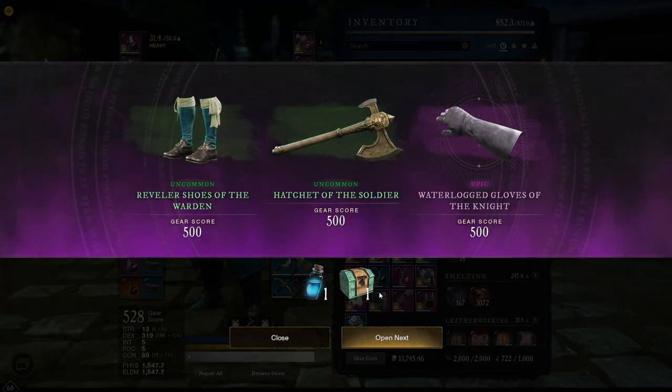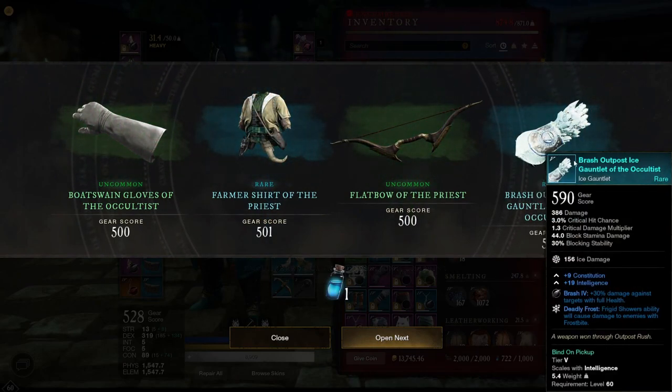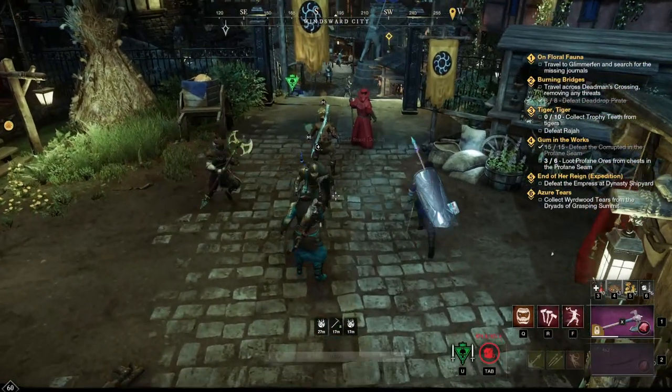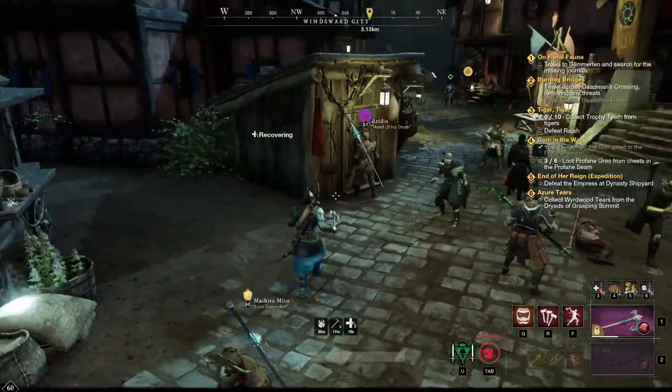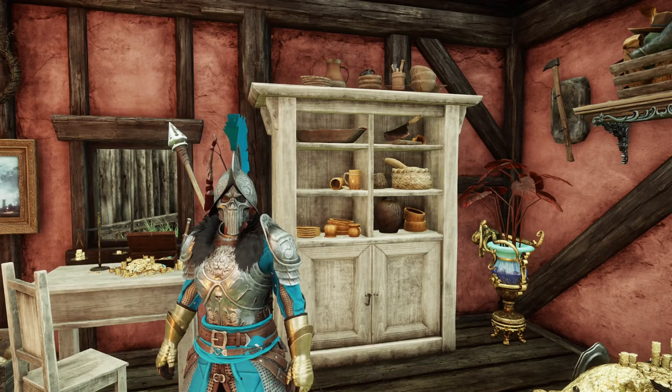So guys, I hope this has helped some of you who have been asking me how to get started on gear and watermark as a fresh level 60. These were of course meant as advice for primarily solo fresh 60s looking to progress. If you have a solid company or a group of friends, your best option will always be instancing and grinding elite areas for chests and mob drops. Anyways guys, thanks for watching. If you have any other great secret places where you pushed your watermark, please post it in the comments.